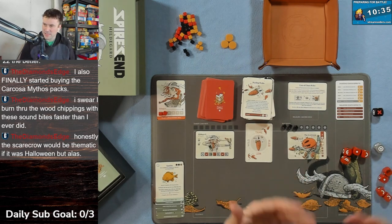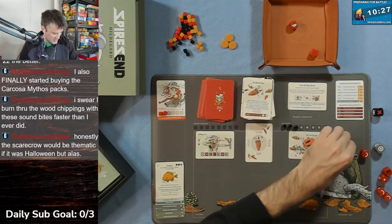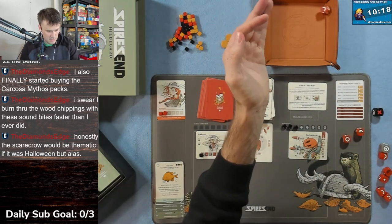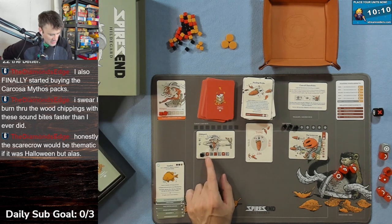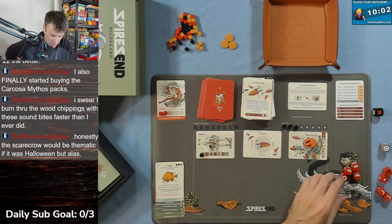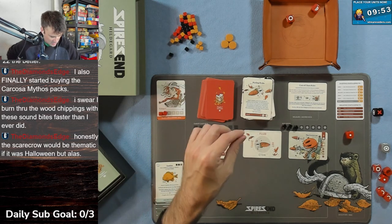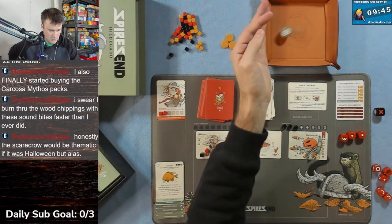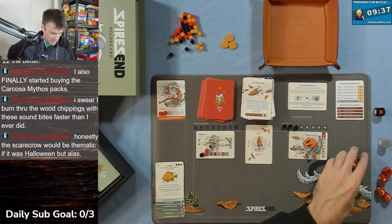The scarecrow rolls and gets the circle - one damage to us. Blocking mechanic: if I roll a dot on the red dice I can place a blocking cube there for extra defense. Now we're on Flub - minus one shot dice, so we only roll three this time. Got a half-circle as a block, plus a white semi-circle. Didn't get extra damage though. Next status is Hit - they get an automatic hit. Only two more hits and I lose.